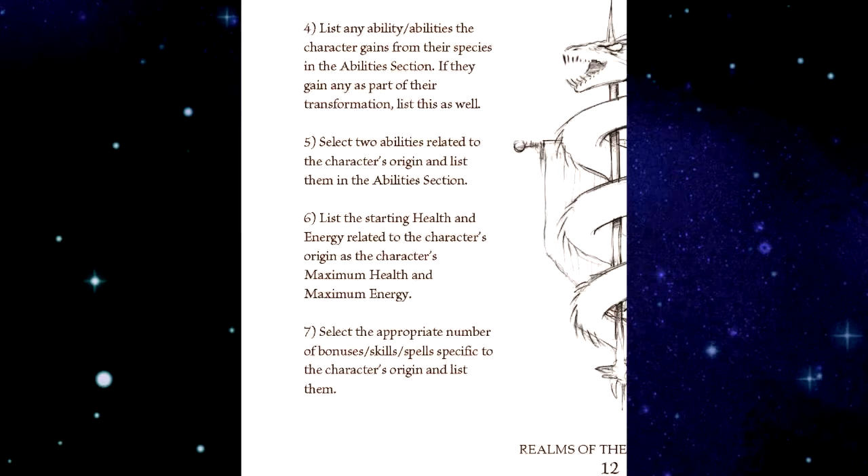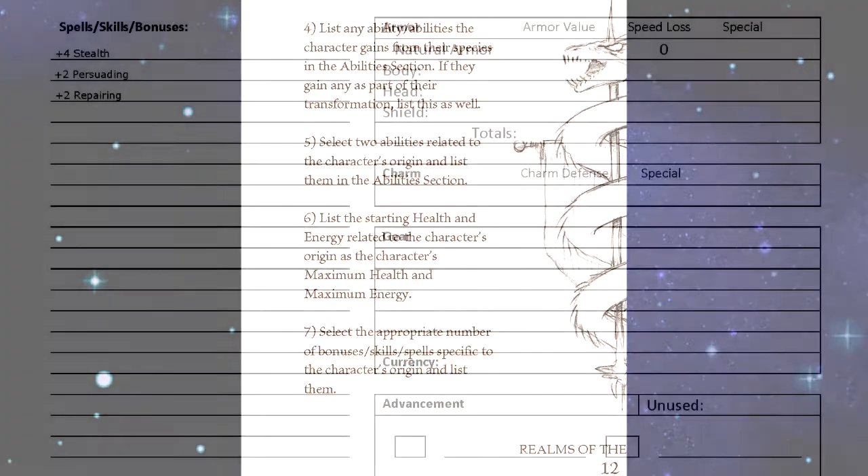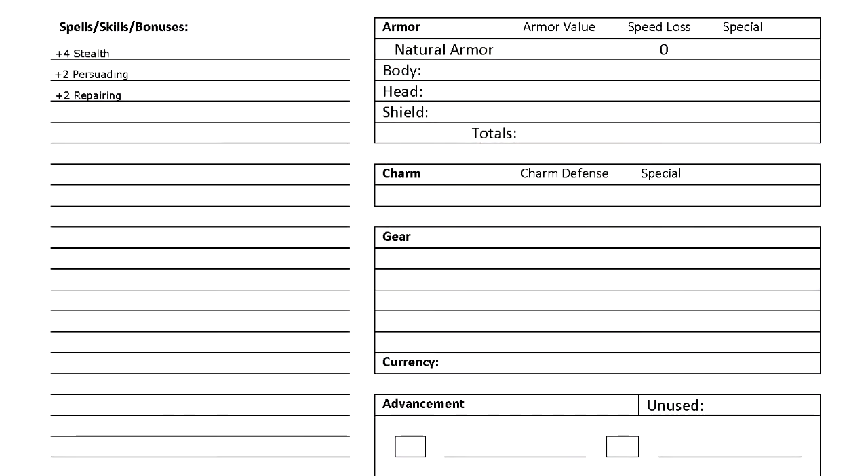Step seven: select the appropriate number of bonuses, skills, or spells specific to the character's origin and list them. As an operative, I get skills — four to be specific. I've chosen Stealth, Persuading, and Repair. Each skill gives you a plus two. I've selected Stealth twice, so I have four Stealth, two Persuading, and two Repair. When I roll to do any of these things, I will add these skills to a stat, giving me a much better chance of success.